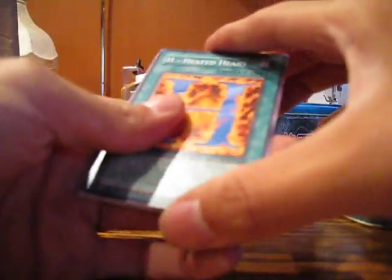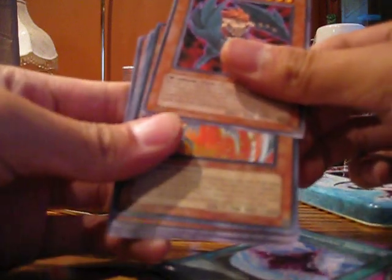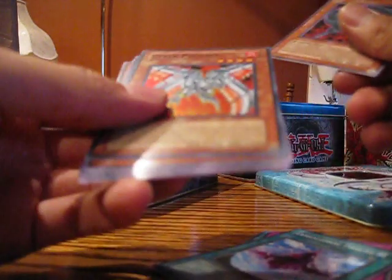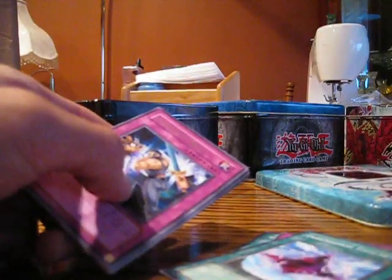I bet it's just a rare. I'm gonna go slow. It's shiny — Cyber Phoenix, super rare. I hate super rares, but better than a regular rare. So we got: Cyber Phoenix, Damage Condenser, Queen's Knight, another Powerbond, Dimension Wall, and last but not least — Cyber Dragon.